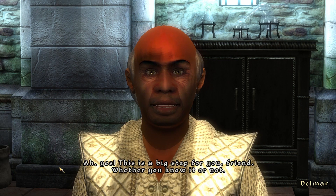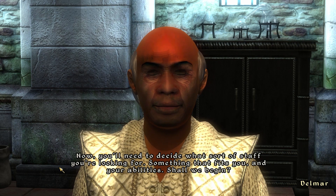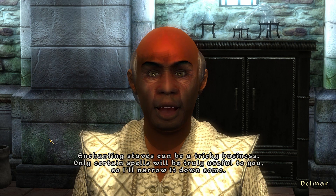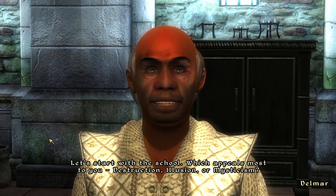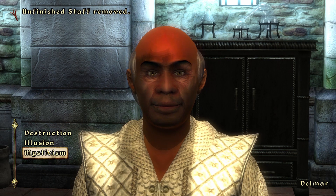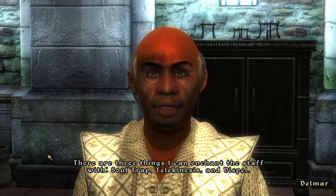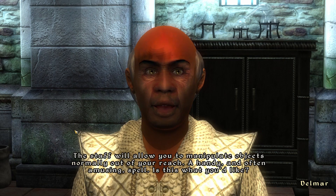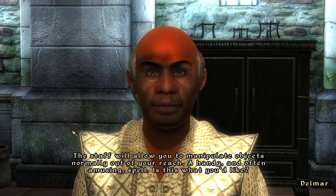This is a big step for you, friend, whether you know it or not. Now you'll need to decide what sort of staff you're looking for — something that fits you and your abilities. Shall we begin? Enchanting staves can be a tricky business; only certain spells will be truly useful to you, so I'll narrow it down some. Let's start with the school — which appeals most to you? Destruction, Illusion, or Mysticism? Let's go Mysticism. There are three things I can enchant the staff with: Soul Trap, Telekinesis, and Dispel. Telekinesis sounds expensive — let's go with that one. The staff will allow you to manipulate objects normally out of your reach — a handy and often amusing spell.